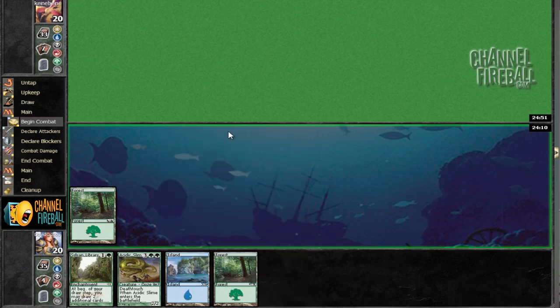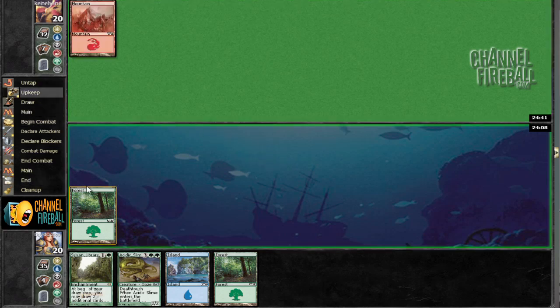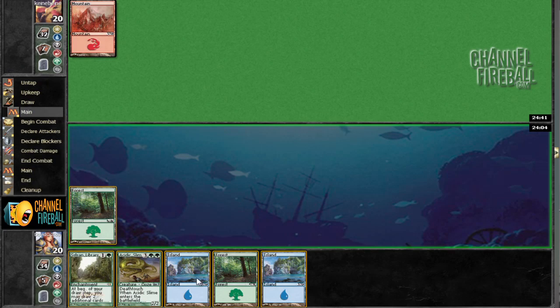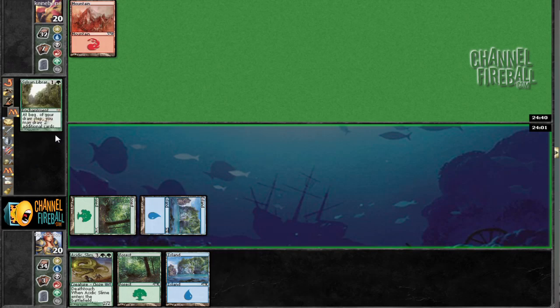That was a pretty brutal double mulligan. If I had one more spell in that first hand I'd probably keep — literally any spell. Unfortunately, it was just a little bit too unruly to keep otherwise. I don't really like seeing Mountain when I have Silver Library in my hand, but what are you going to do? So we're going to go ahead and lead off with this and hopefully draw into something sweet.